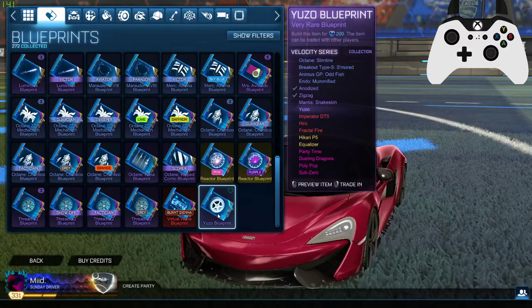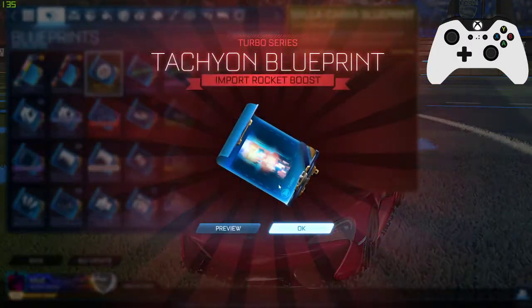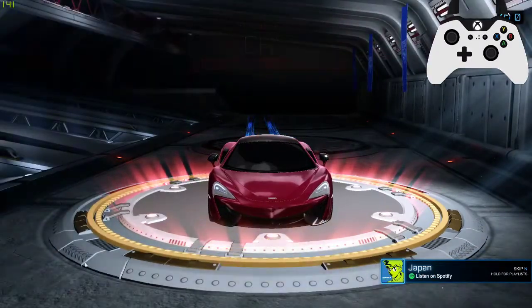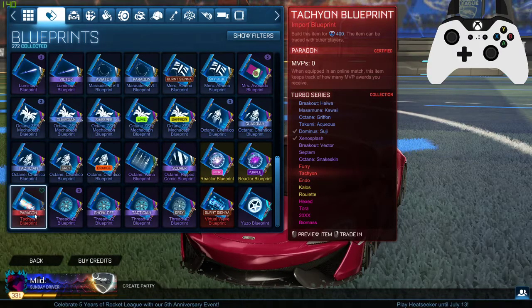Wanted to look at what was in that crate. That was the Dueling Dragons, party time — okay, the high row equalizer. We only got two of the turbo series. It's certified — I like that, that's all right. We'll take that. See what was in that crate. That has the 20XX. We could have gotten some good stuff. The Turbo series was a pretty expensive crate.